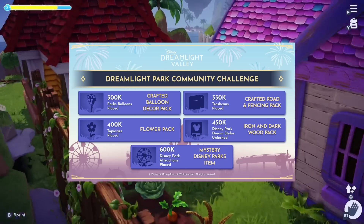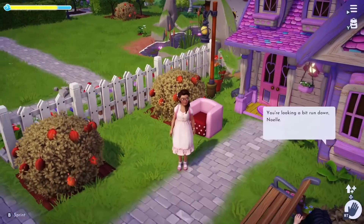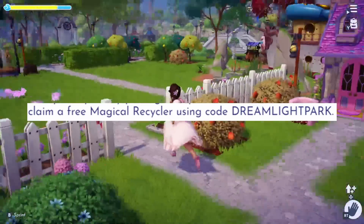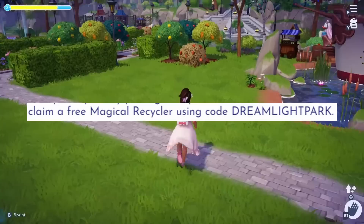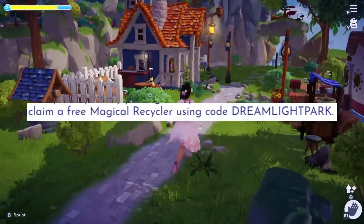That is an overview of the goals that we need to reach and the rewards we get for this challenge. But that's not all — there's a limited time code to get you an additional free Magical Recycler. Go into your game, type in Dreamlight Park, and receive a free Magical Recycler in your in-game mailbox.